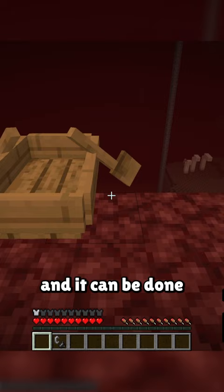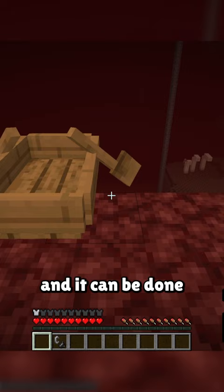The second is called the fire boat, and it can be done by perfectly timing the flint and steel with the boat to cross gaps that normal boats wouldn't be able to. And it also looks super cool — like just look at it!